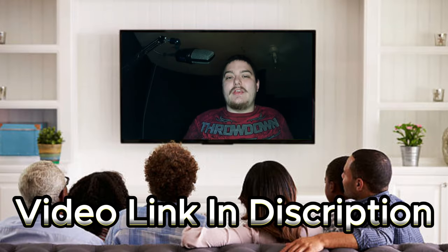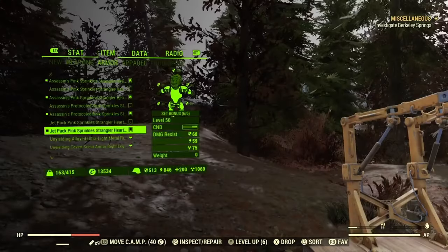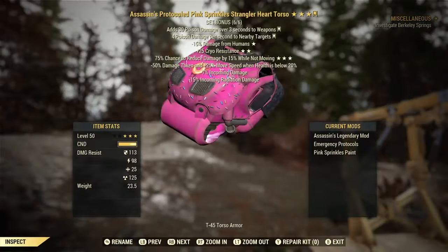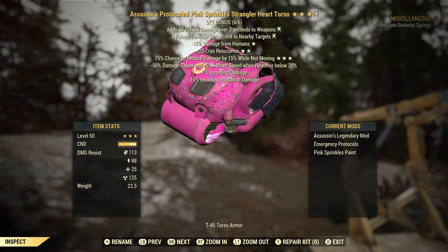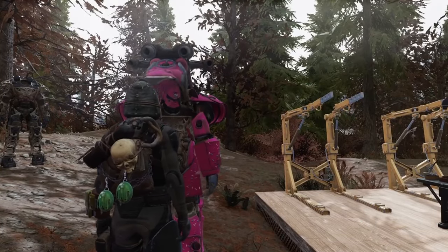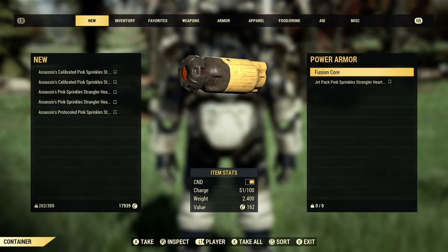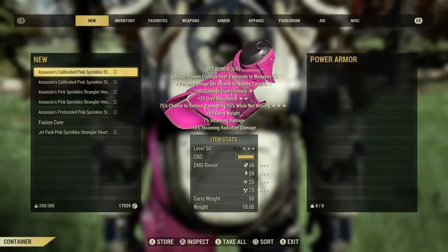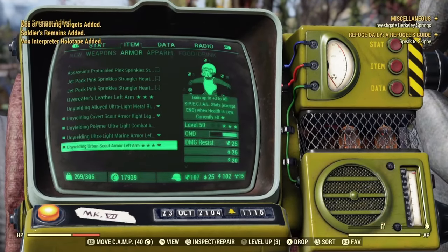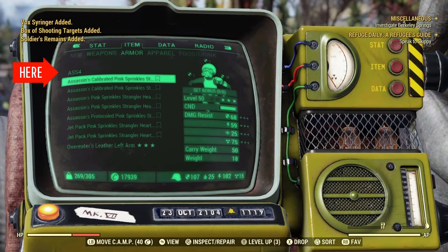In order to get god mode power armor, the first thing you're going to need to do is watch one of my older videos on how to do power armor, because you're going to need the exact same identical set, exact same skin, and exact same stats. You're going to want to duplicate one of your sets of power armor. After you have duped your power armor and have two complete matching sets, take one set and remove all the pieces, leaving them in your inventory, then scrap that power armor chassis.